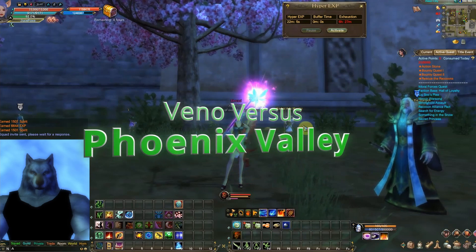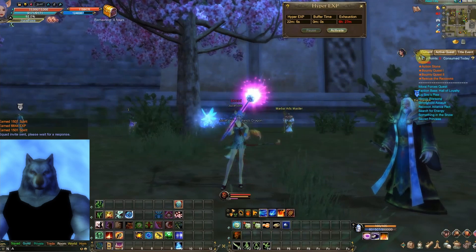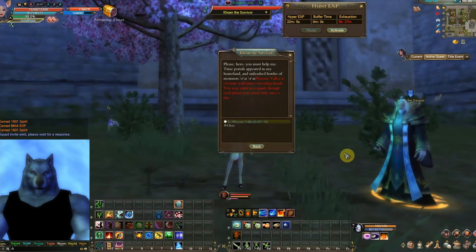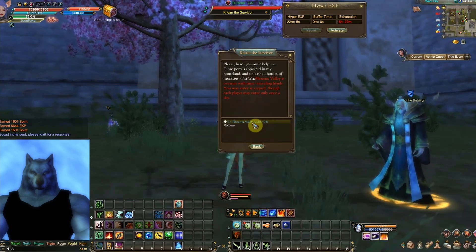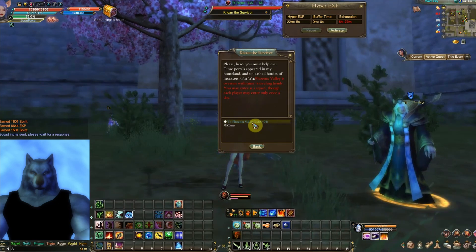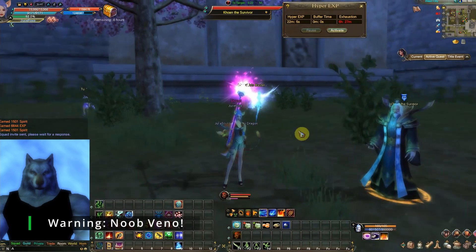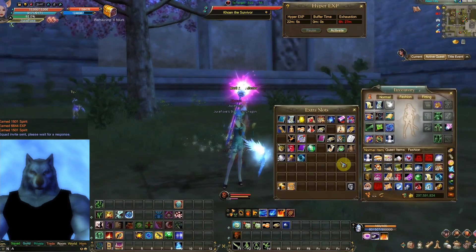Alright, what's up everybody! In this episode we are going to do Phoenix Valley. This will not be the level 100 one, because by the time you get to that it's pretty easy. This is going to be the 85 to 94 version, and I'm going to show you how to do it on a Vino — or at least how I do it on a Vino.